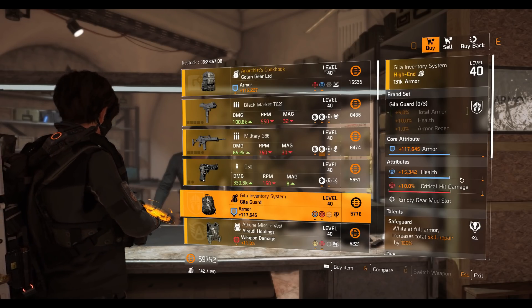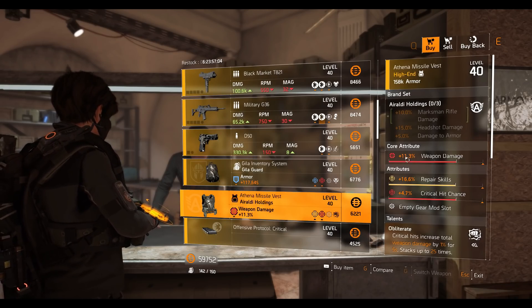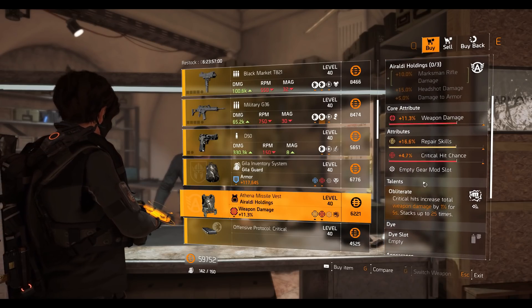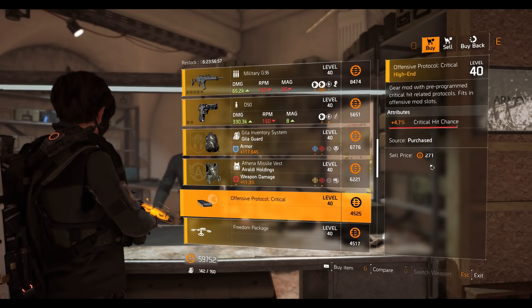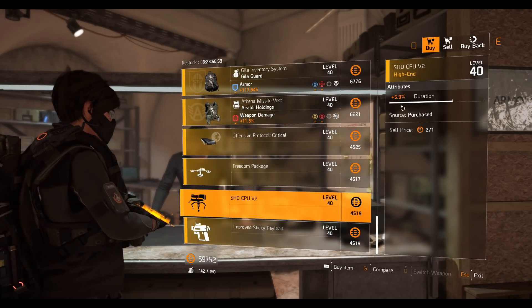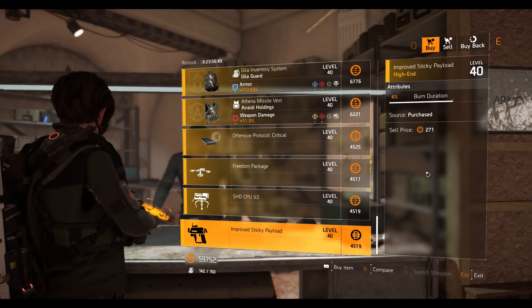Yaahl Holdings chest piece with 11.3 percent weapon damage, 16.6 percent repair skill, 4.7 percent crit chance, Obliterate talent. Offensive System critical mod at 4.7 percent crit chance, drone mod at 7.9 percent scan range, turret mod at 5.9 percent duration, sticky launcher mod at 4 percent duration. That's it for this vendor.